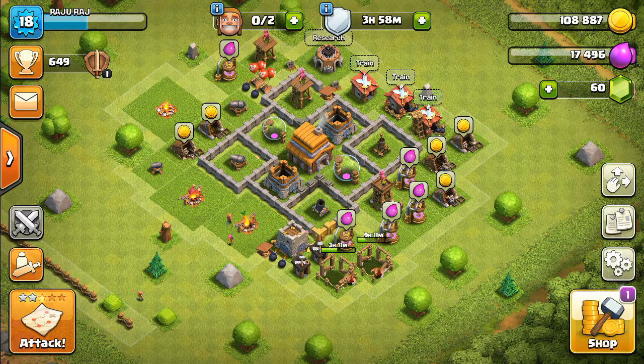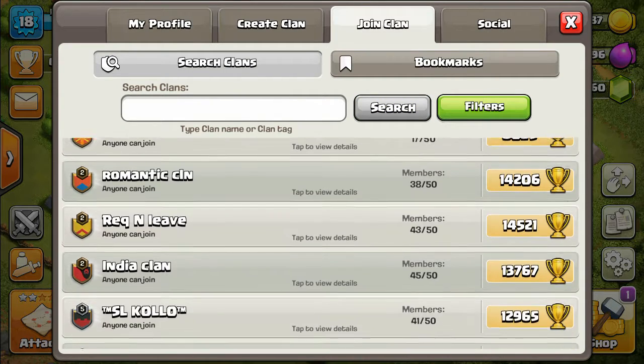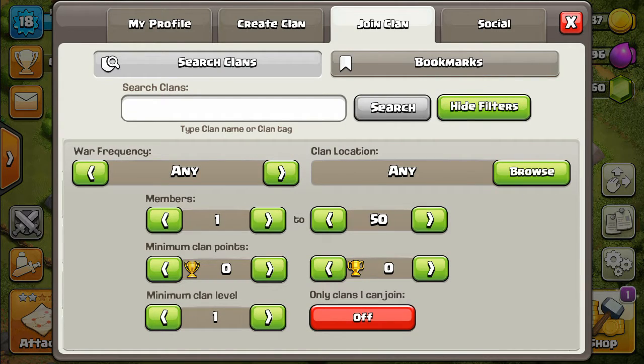The next step is go to profile, see the option 'join clan', choose the best clan and join the clan. Otherwise, choose filter — choose warfare in filter, and choose the war frequency and how many members you want.